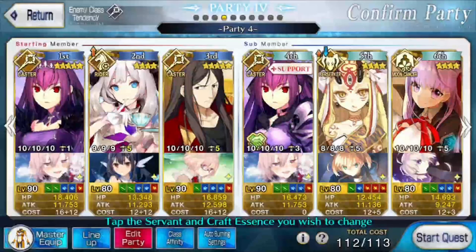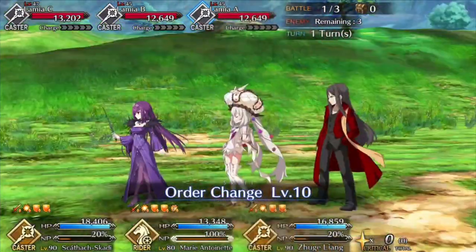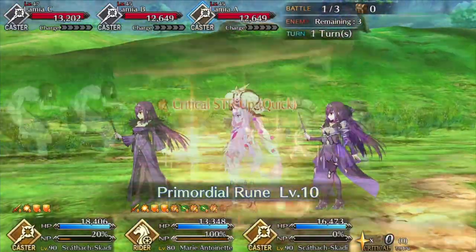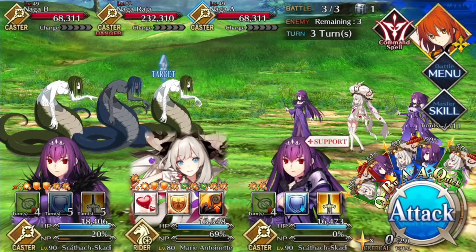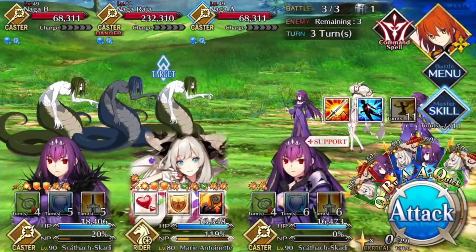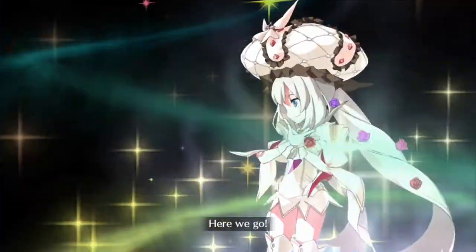Party composition: front line of Skadi, Marie, and Waver, with Skadi on the back line. Turn one: use all of Waver's skills on Marie to charge her to full, then plug suit Waver out for the other Skadi. Use both Skadi skill ones on Marie and fire the NP. Turn two: use one Skadi defense down and Marie's third skill to charge her back to full, then NP to handle the Bicorn easily even at NP1. Turn three: use the last Skadi defense down and charge skill on Marie, use plug suit skill one for extra damage, and NP Edison — who only lives 30% of the time.